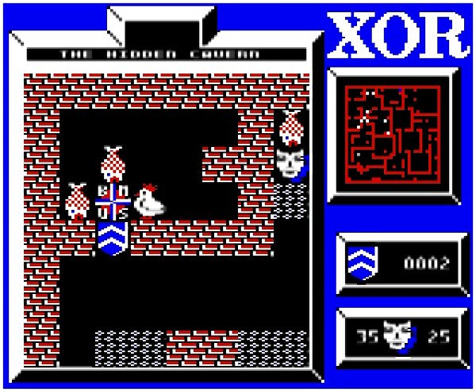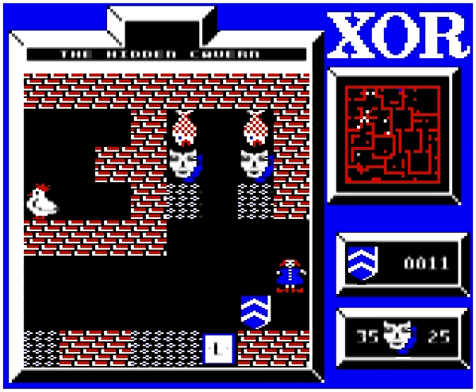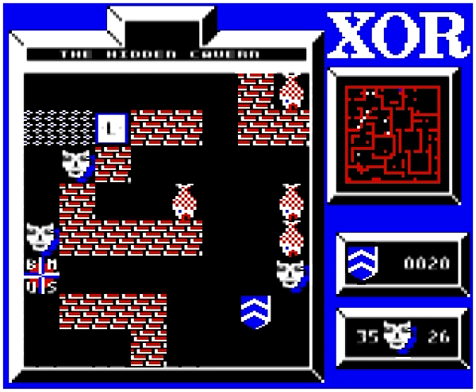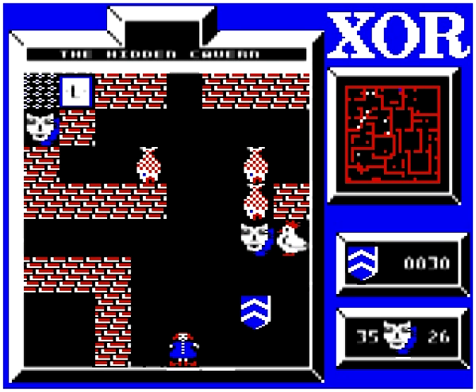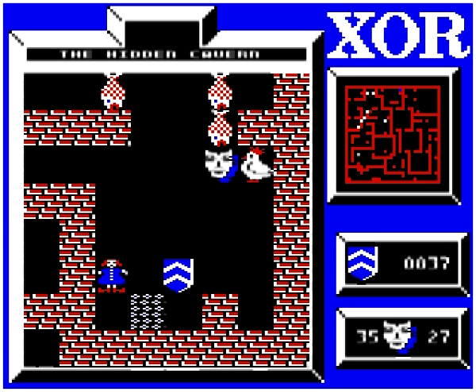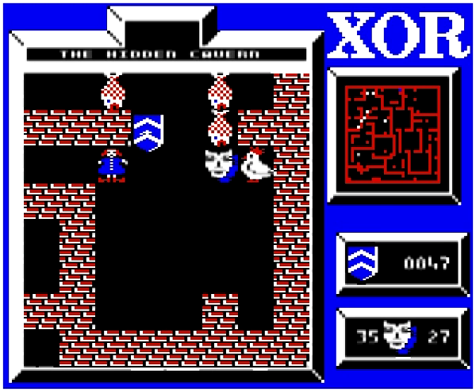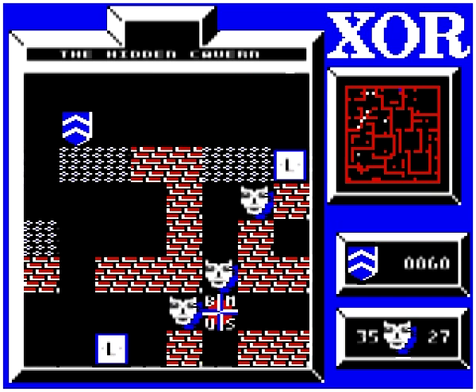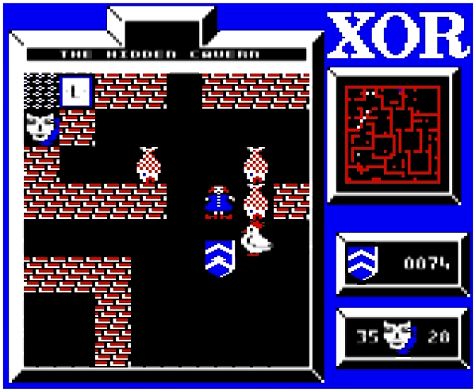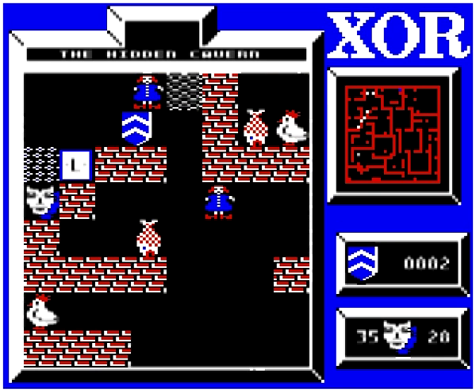That brings us into the area between the two teleporters, but we see there are masks on all three sides of the lower teleporter. So once we've taken them, we need to make sure it remains blocked in all three directions. The chicken can obviously be used to block it on the right, but to avoid it killing us, we have to use the doll and use the teleporter to get round the other side of the doll. Quite a clever little puzzle, that one.